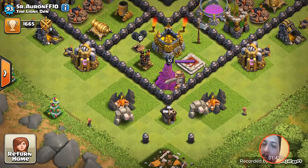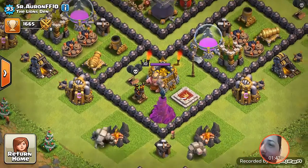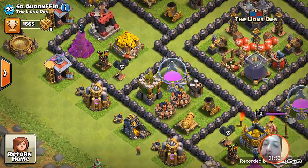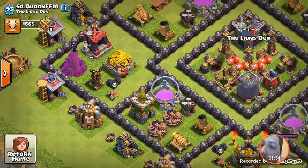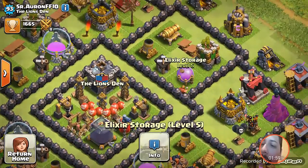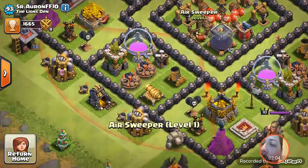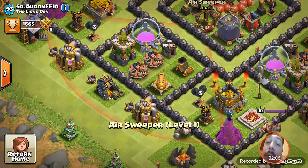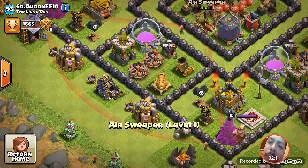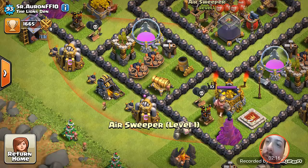I had two extra wall pieces left and didn't know what to do with them. I've finished all my walls. Right now I'm working on my gold storage, elixir storage, and also the air sweeper. The reason I got the air sweeper is because it's a defense that doesn't do any damage, so I'm hoping the game doesn't calculate it heavily as a defense — we'll see.